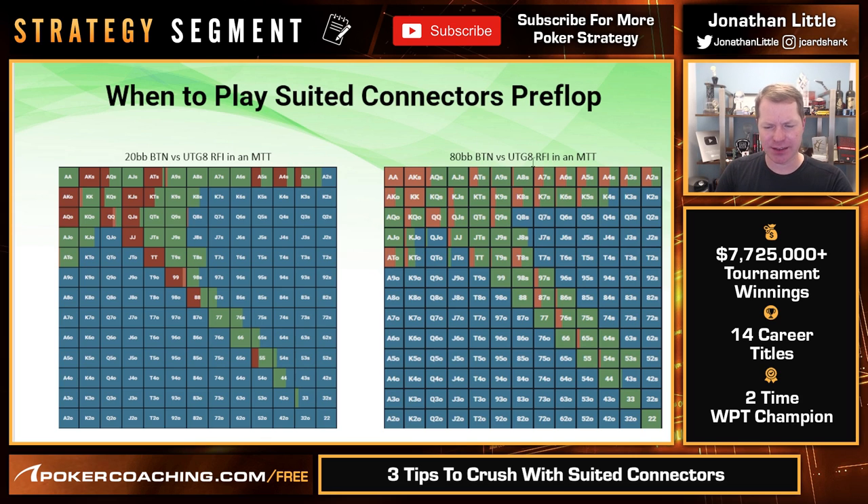However, playing 80 big blinds deep — button versus under the gun 8 raise-first-in, same positions — notice now a whole lot of suited connectors get to either call or re-raise. Hands that were not played before include J-8 suited, 9-7 suited, 8-6 suited, 7-5 suited, 6-4 suited, and 5-3 suited — all these hands get to call a preflop raise on the button. A lot of people don't do this and fold the weakest ones. Notice 4-3 suited and 3-2 suited still do not play, as they make bottom pair with a bad kicker and bad flushes and straights. Also, hands like 9-5 suited are not called — some people call any suited hand that can make a straight flush, but that is a mistake. You get to play these suited connected hands in position when deep stacked because you'll have very good implied odds.